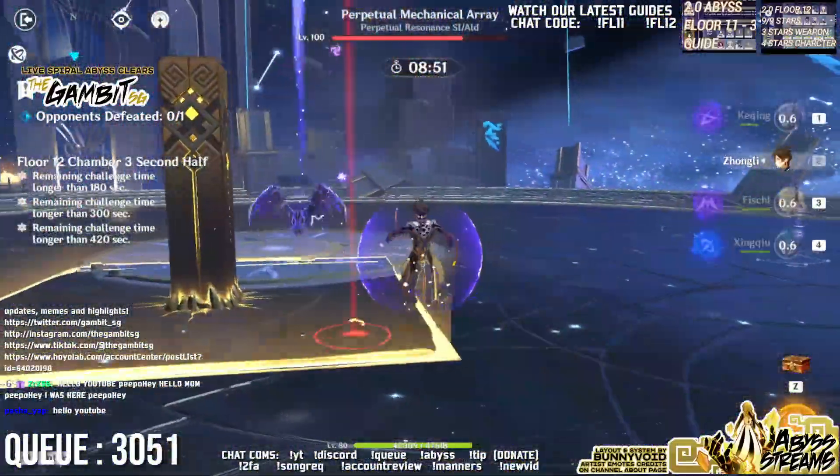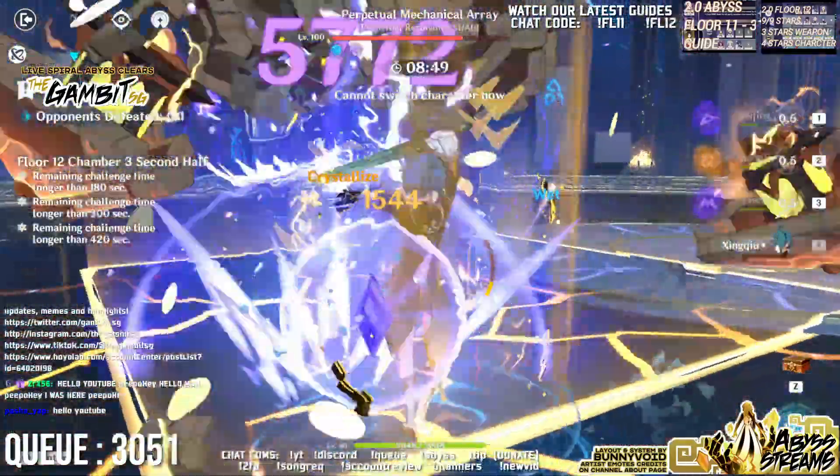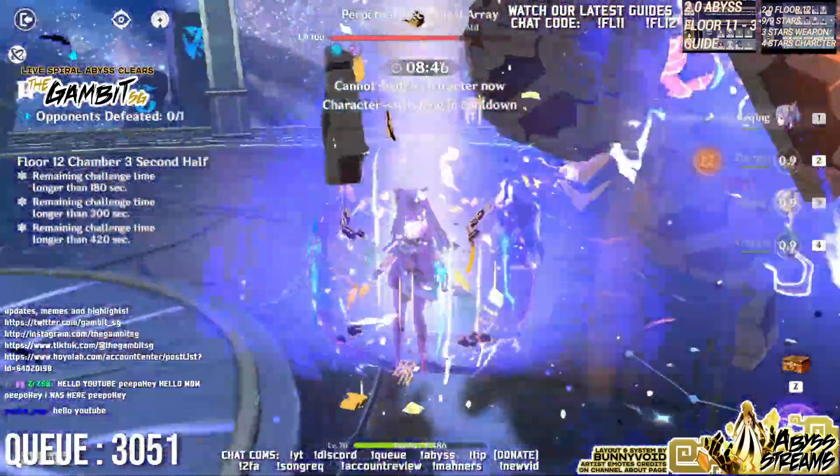When dealing with multiple enemies, you can go with Keqing, Venti or Sucrose, Mona, and Bennett for a quick swap Burst spam team comp.